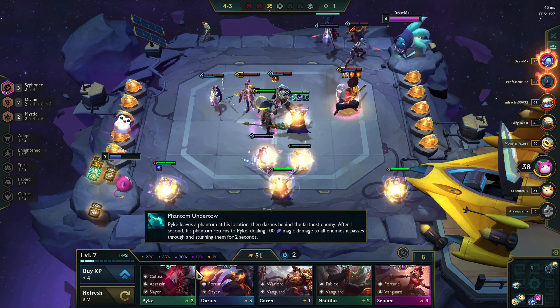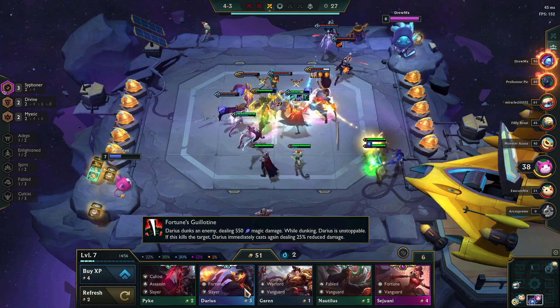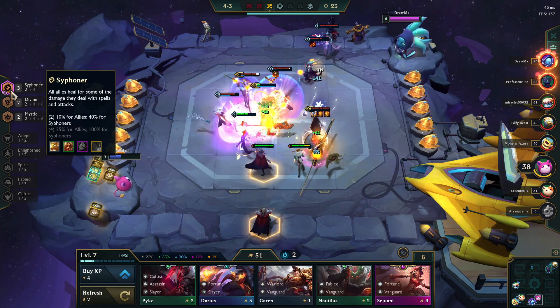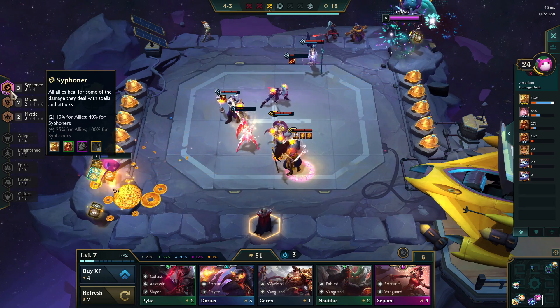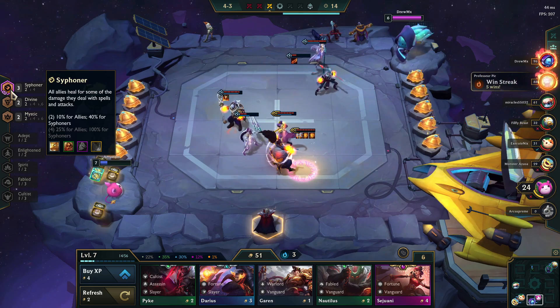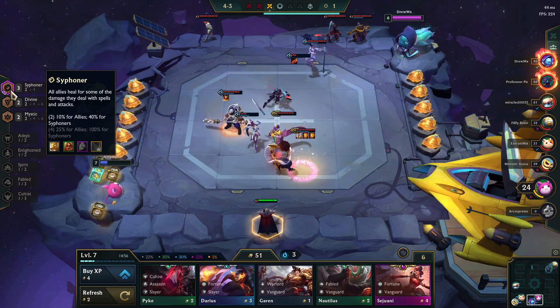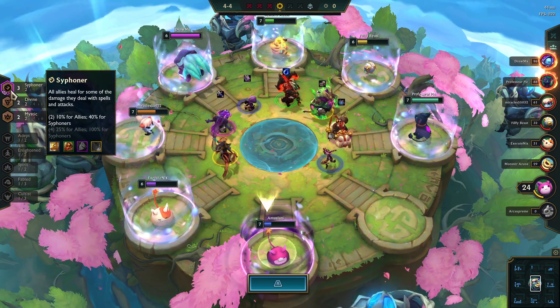Now I'm level seven. I have a chance at the purples and also a 1% chance to start seeing the yellows — the five-cost champs. If I scroll back over my Siphoner, there is a purple and a yellow Siphoner, so it's a good thing that I'm up here because now I'll have a chance at seeing them. I'm still not going to re-roll a lot because I want to get the yellow Siphoner and want to get that percentage up. I'm going to be dumping into experience until I get to level eight, possibly level nine.